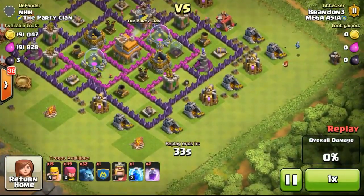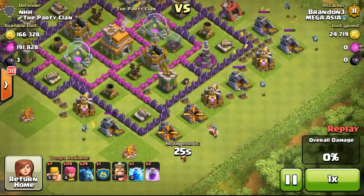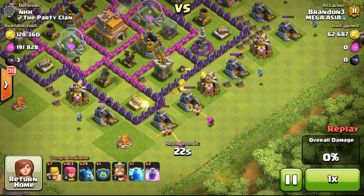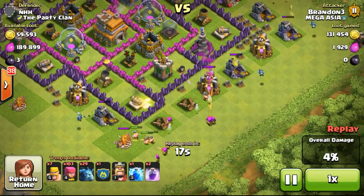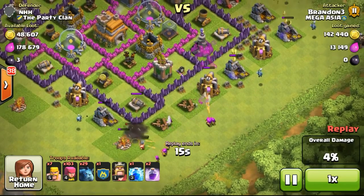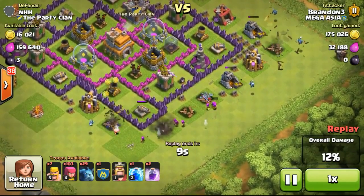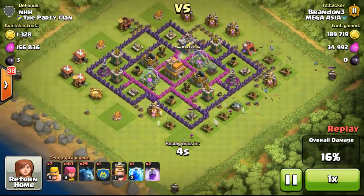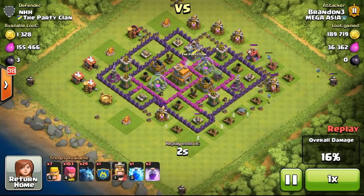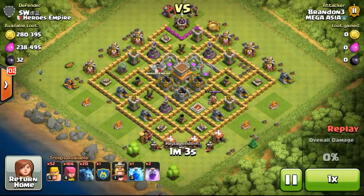Going ahead to the very next attack on this townhall 7 with 191,000 gold available. Although the gold isn't too much, it's a very easy raid to attack. I dropped some minions around the sides and corners, taking out their four gold mines without spending too many troops. Now dropping my barbarians and archers to take out the remaining two gold mines. The really useful thing about minions is that the cannon and mortar can't do any damage to them since they are flying troops.